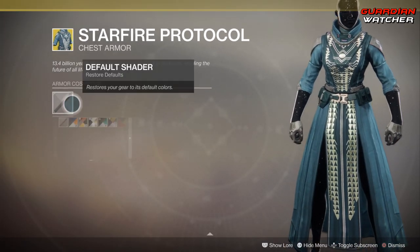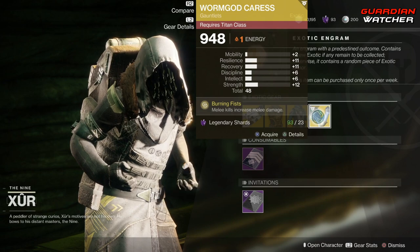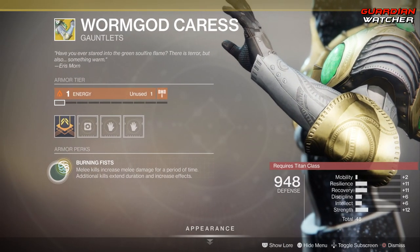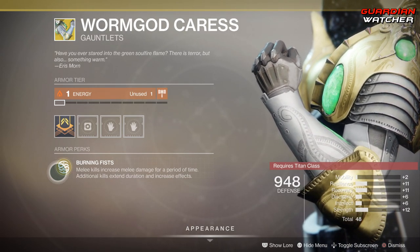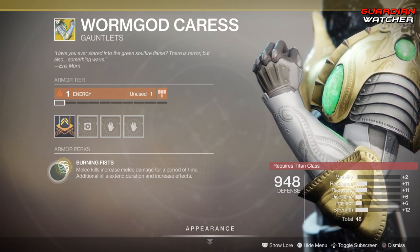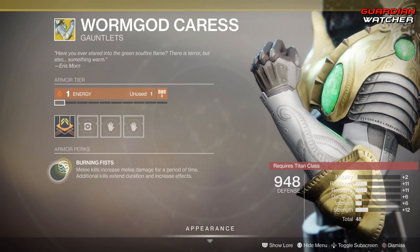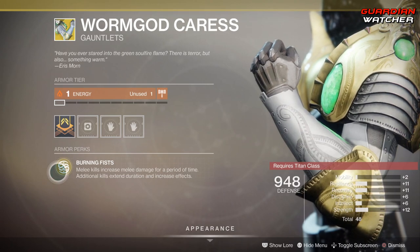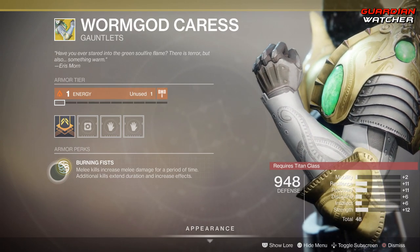No ornaments on the Starfire Protocol. Last but not least, Worm God's Caress for the Titan. The intrinsic perk is Burning Fists — melee kills increase melee damage for a period of time, and additional kills extend the duration and increase the effect. The highest stat on this is Strength, which is obviously what you want for melee, but it is only a plus 12, so it's decent but not extremely great.